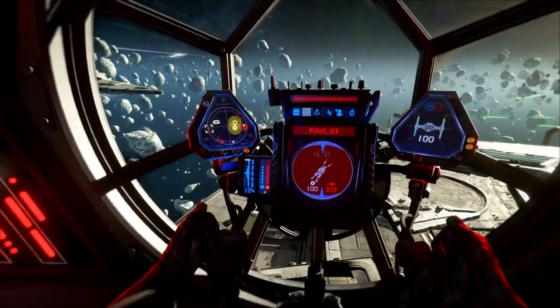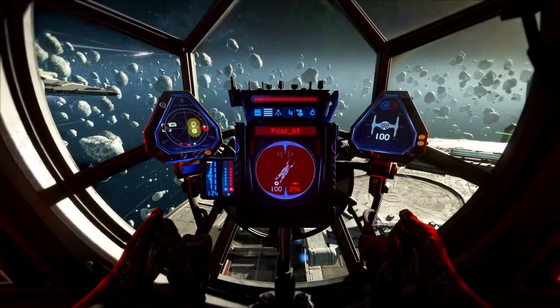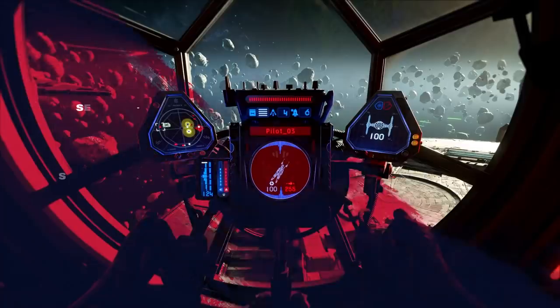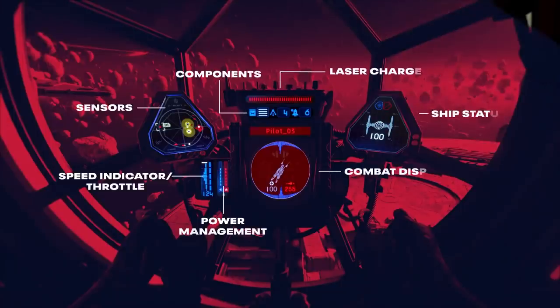They're showing a breakdown of the HUD parts here. They're going for a more organic HUD — showing the combat display, the ship status indicator, and all of that. Other people have said this looks like a very busy, claustrophobic cockpit, and that's actually true of the TIE fighter in particular, even covered in some of the novels. Whether that trades off in some way to the gameplay, maybe they'll have some bonuses related to visibility.